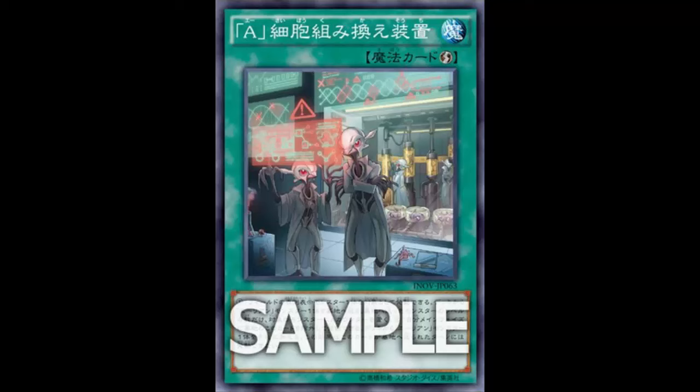This card is actually pretty good — it can actually help them. Now, will it make Aliens top tier? Hell no. But it helps the deck; if you ever want to play Aliens I would definitely play this card. So this is A-Cell Recombination Device. It's an A-Counter card, that's what it is — the A-Cell Recombination Device.